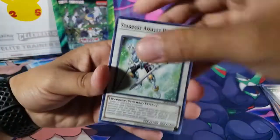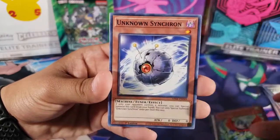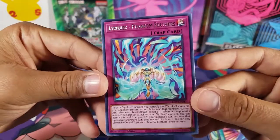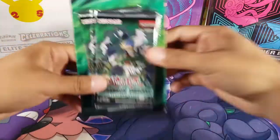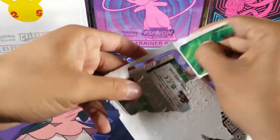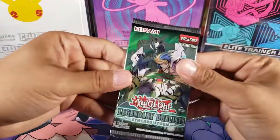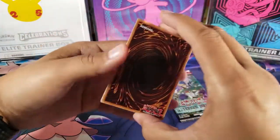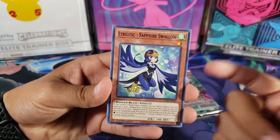Next up: Assault Warrior, another Speed Droid, Unknown Synchron, Speed Recovery, and a trap card — Phantom Feathers. It seems like the first pack in each double pack has a holo, but I think it's just random. Let's see if we get at least one holo from these last two packs. I did see the newest Yu-Gi-Oh set is Burst of Destiny, and I saw booster boxes on sale online — would you guys want me to get that?